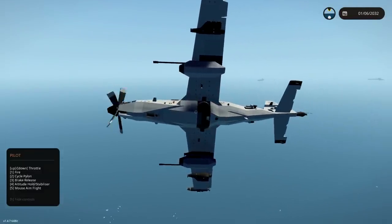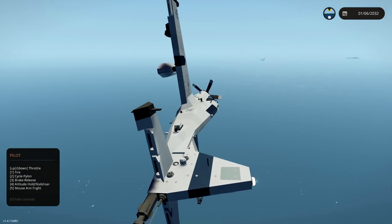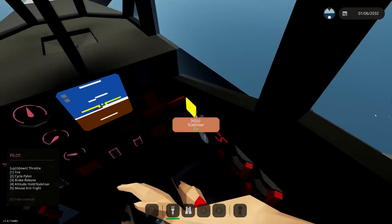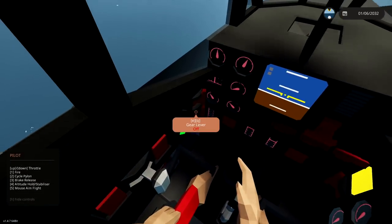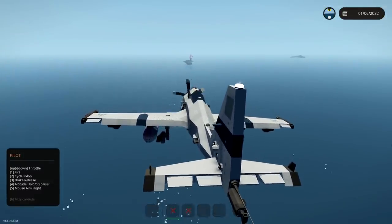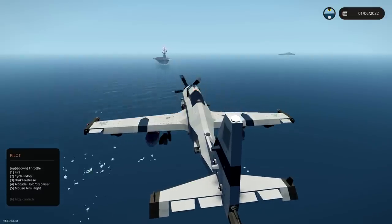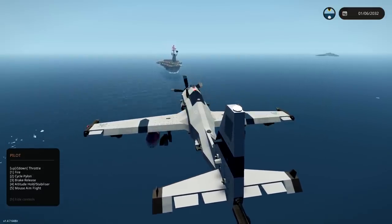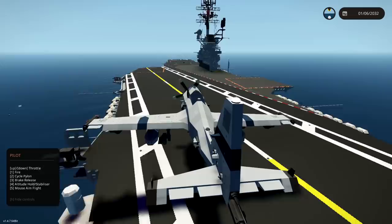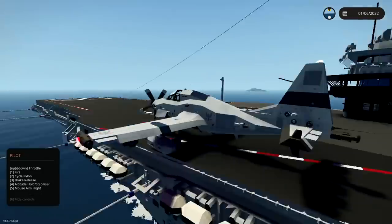Now we need to return back to base. I don't know how to land this thing effectively. Let's go ahead and throttle ourselves down a little bit. We need to put our landing gear down. Stabilizer should probably go on. We have an alarm going off inside our aircraft which says we're about to stall. Maybe it is — we are seemingly just falling out of the sky. But now we're not. And we should be able to just land this on the deck. There's no arresting cables or anything like that, but you don't need them if you're just going to land like this. And we are back to pretty much where we started. That's amazing.